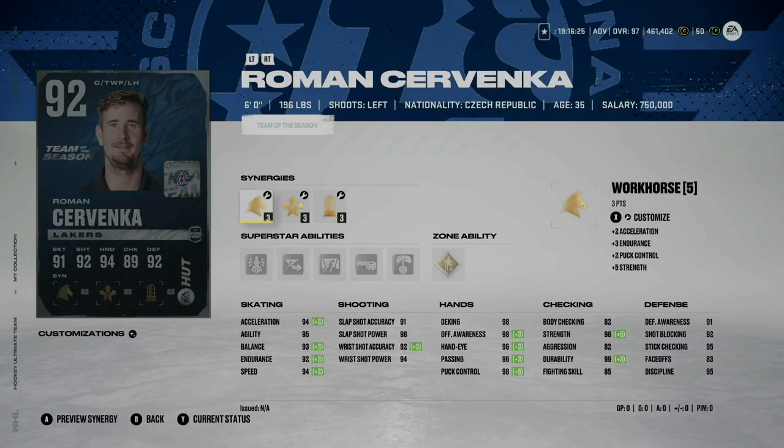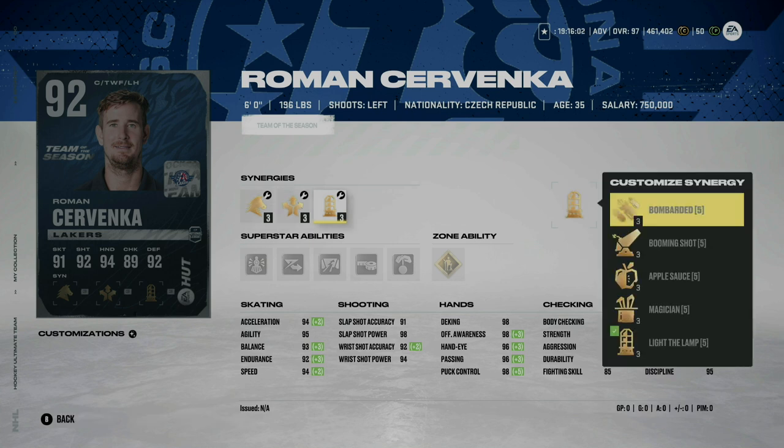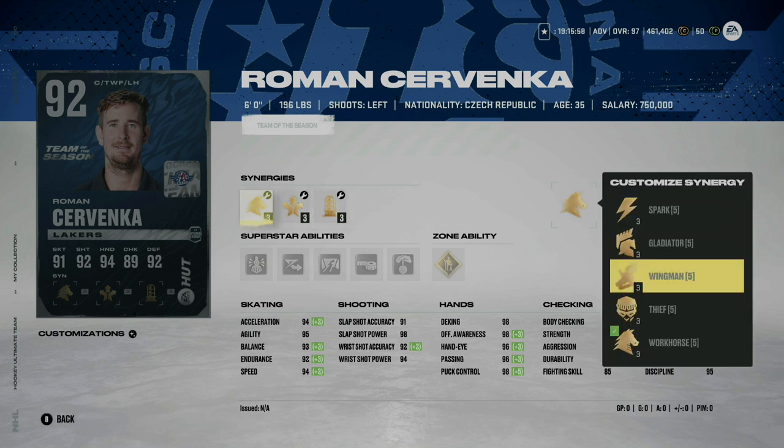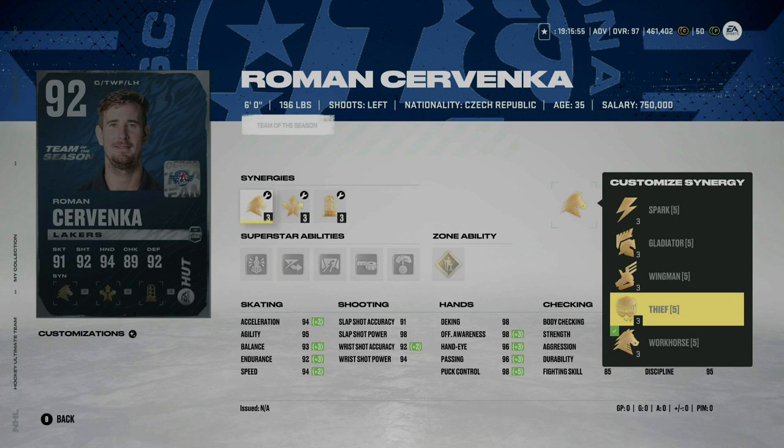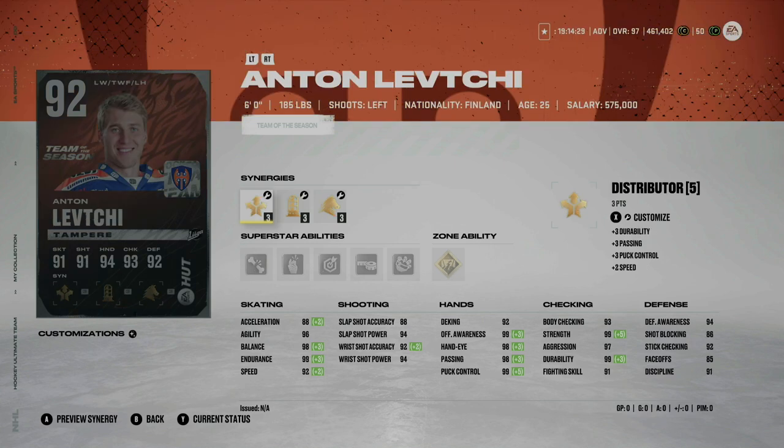Roman Cervanka also gets a card — 6'0" 196 pounds. You might be able to get him for a steal: 94 speed, 94 acceleration, great shot, and his hands are really solid — that's where this card stands out. He also has Puck on a String and Close Quarters. You could potentially play him at center — he only has 83 face-offs but that could bump up with Thief. You might pick him up for around 180–190k, where he'd be a good card.